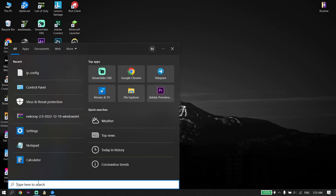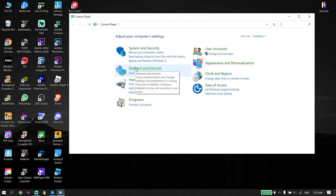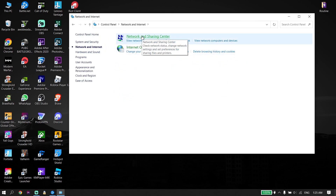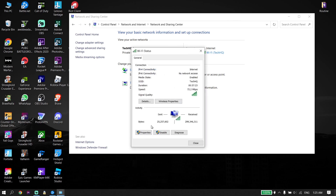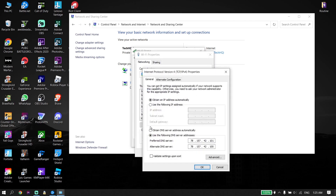But if that didn't work, go down to your desktop and type 'Control Panel' in the search box. Click on Control Panel, then click on Network and Internet, then click on Network and Sharing Center, and double-click on your Wi-Fi. Click on Properties, click on Internet Protocol Version 4, scroll down and check the option 'Use the following DNS server addresses.'